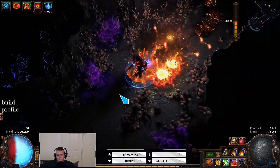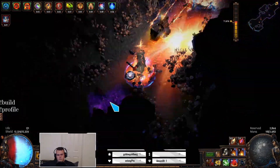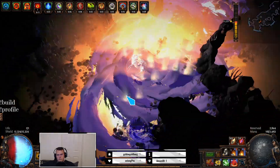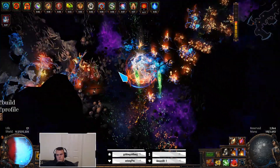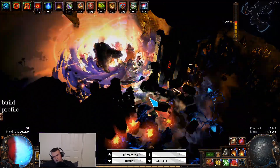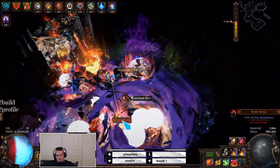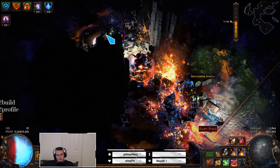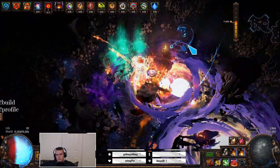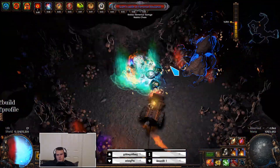This is a Twitch clip of the strength stacking Chieftain build. Most people do this with Blade Vortex, but I use Cremation because we can scale a bunch of AoE from the strength using an elder mace, and I wanted to see how far this can get pushed. There are definitely some improvements that can be made, but I wanted to post a build guide slash showcase because I think there's more that can be done, and I wanted to see if anybody else could find a way to make this even more meme-y. I'll go over the passives, gear, and stuff like that. I just wanted to show what it looks like in a delve and with the massive global AoE, even with Herald of Ash.